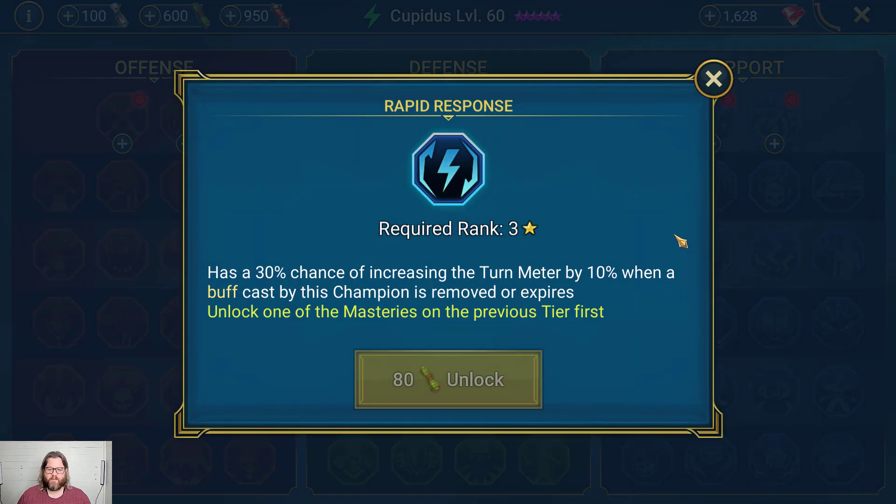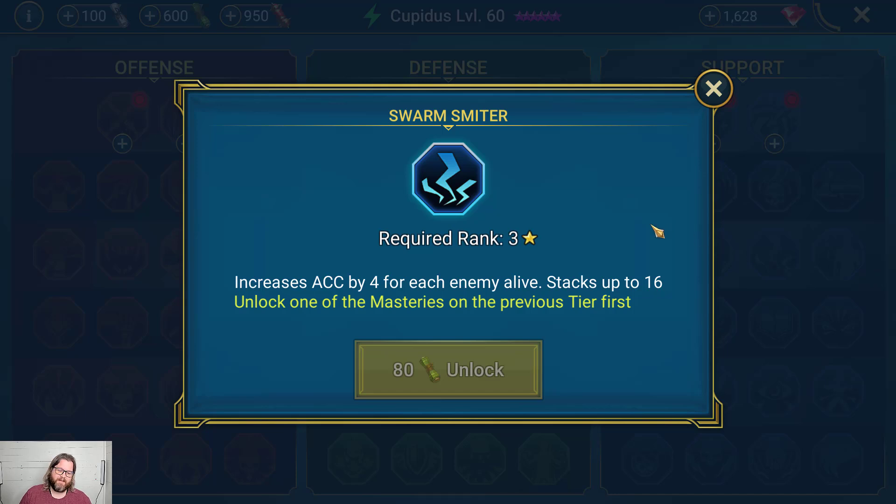Moving on to Tier 3: Rapid Response has a 30% chance of increasing the turn meter by 10% when a buff cast by this champion is removed or expires. This is a really cool thing if you don't have a speed-tuned team. If you do have a speed-tuned team, stay away — it will wreck your team unless they cast absolutely no buffs. But if you're just looking for a team to move faster and want your buffer to go quicker, it's a nice addition. It helps close that gap since many buffs last two turns but cooldowns are three.